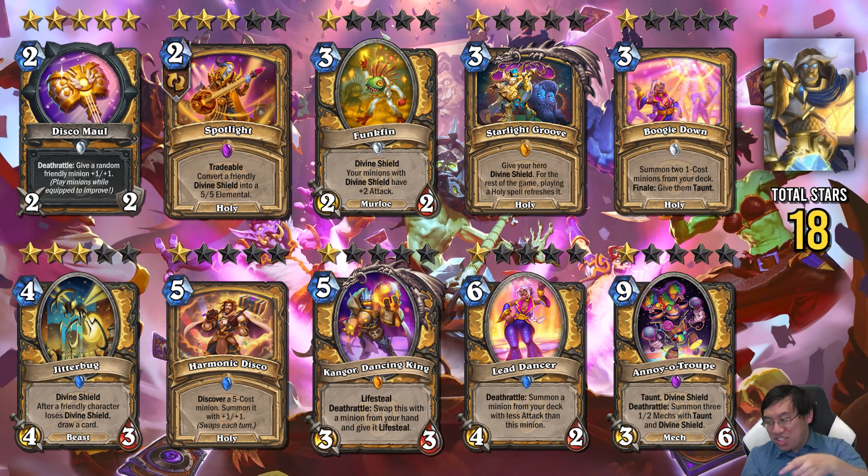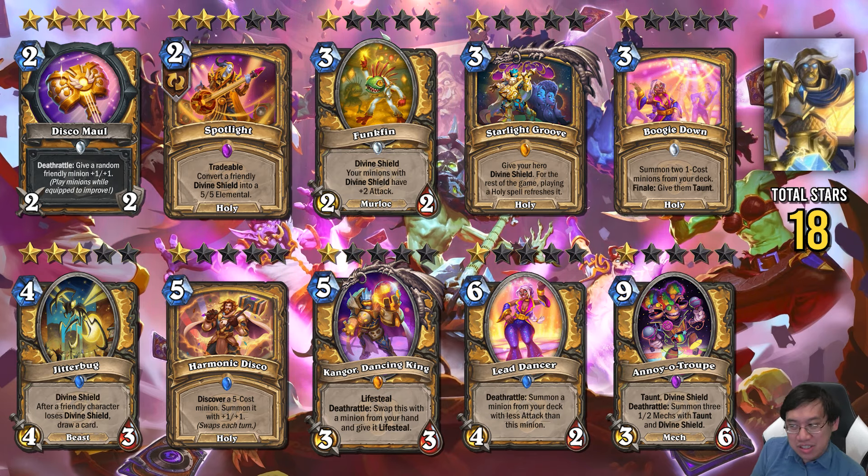Paladin gets what I would say is 1 good card, but the card is quite strong — it's Disco Mall. That is a strong 2-mana 2/2 weapon which gets you a Blessing of Kings type effect at the end. Blessing of Kings on a 2-mana card where you also get 2 swings of a weapon — that's really strong. This will fit into the currently very strong Pure Paladin deck. Potentially fitting into that style will be Spotlight and Jitterbug, which are the two better Divine Shield-related cards. But ultimately I think the Divine Shield stuff may not actually work out, and the Paladin aggressive deck will just slide in Disco Mall.